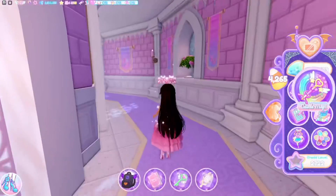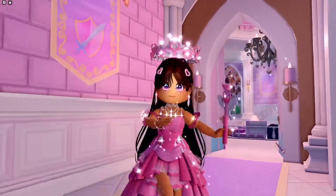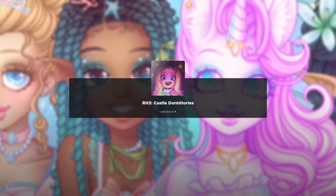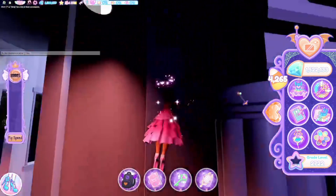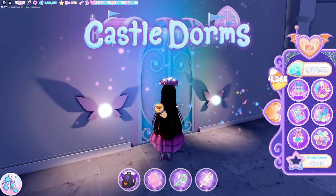Our next one is going to be in the dorms. In the dorms it's actually a lot different than what you would think — it's not an actual candy bowl sitting there. There are new dorm items, and one of them is a candy bowl. That's how you can trick-or-treat in the dorms: it's when other players buy and place the candy bowl.